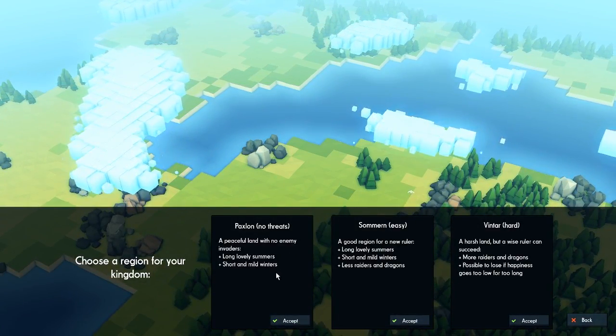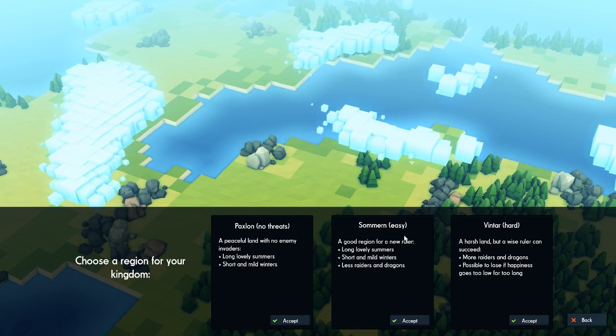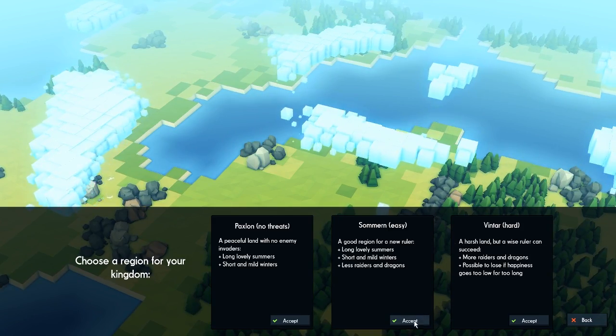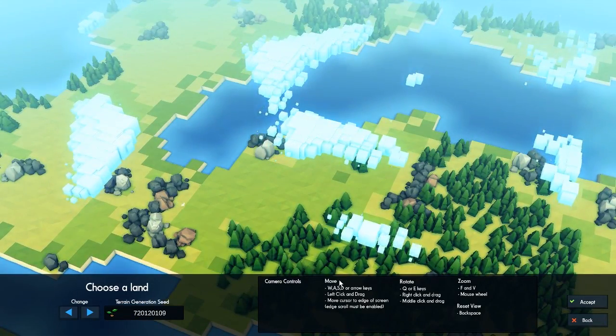So we have three options. Choose your region for kingdoms. We got Paxlo, No Threats, Summon, and Vintar — hard. So I'm going to go for Summon, which is easy, which I would probably consider to be normal mode in this game.